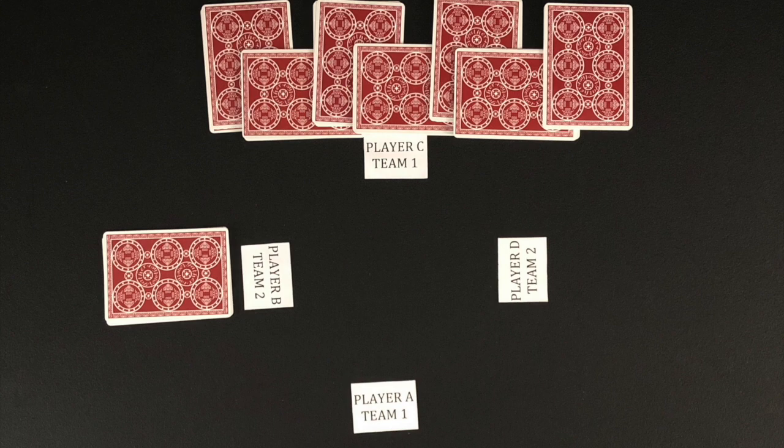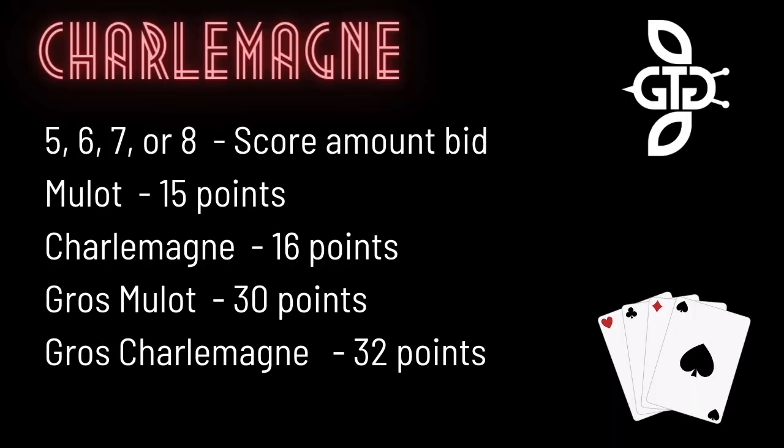After all cards have been played, teams will count how many tricks were won in the round. Team 1 got seven tricks. Team 2 got one trick. Team 1 made their bid of six. If a team is successful in winning the amount of tricks bid or more, they score points based on the bid. For a bid of six, team 1 scores six points. The first team to 32 points or more wins the game.